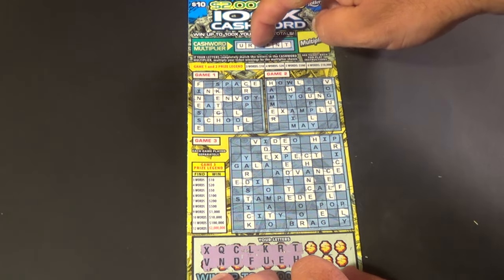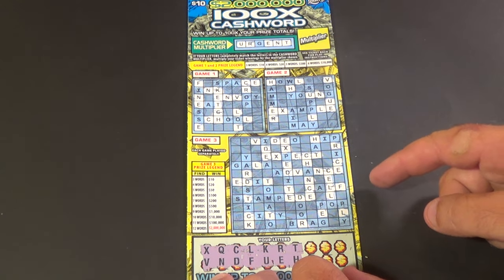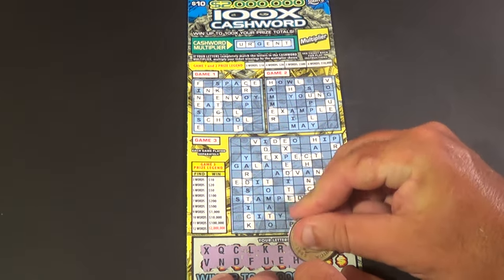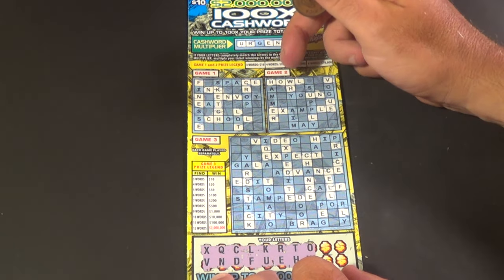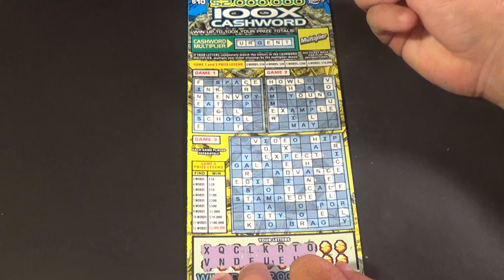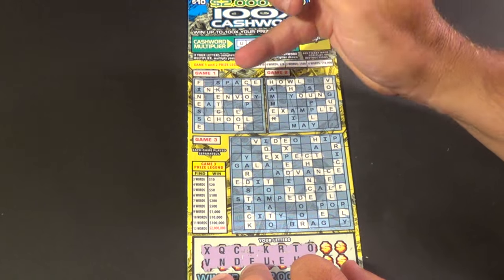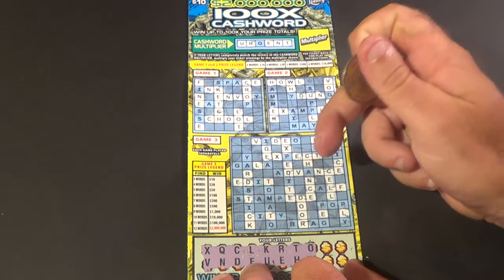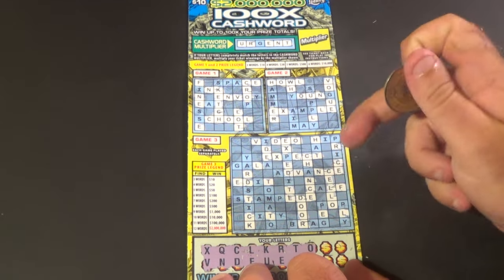And on to our last ticket. We need the G to complete 'urgent' to get the multiplier. Our next two letters are O and W. We have how, which gives us our first word in game two, and a couple more O's. There are three O's in game one, and we have lot, which is our first word on that one. And there is door, our first word in game three. And we have our second word in game three, cello.